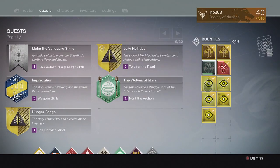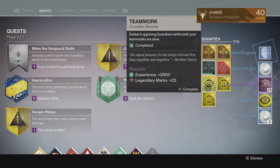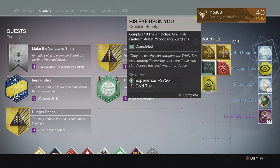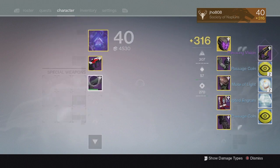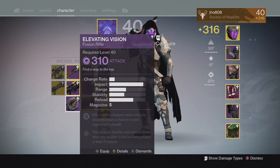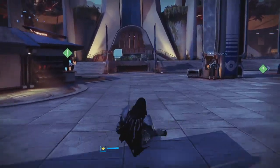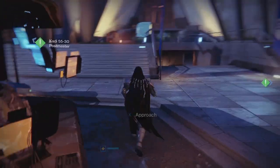For my final set of Trials Bounties on my Hunter, we ended up getting more Passage Coins, Motes of Light, and Legendary Marks. From my Silver tier we ended up getting unlucky with no Exotic once again, and for the Gold tier we got an Elevating Vision Fusion Rifle at 310 attack — pretty decent. That is the highest value you can get in the Gold tier, but I'm probably not going to use it so I can use it for infusing other stuff.